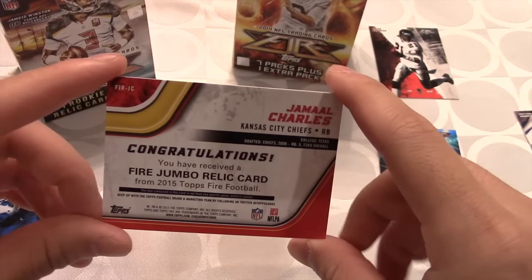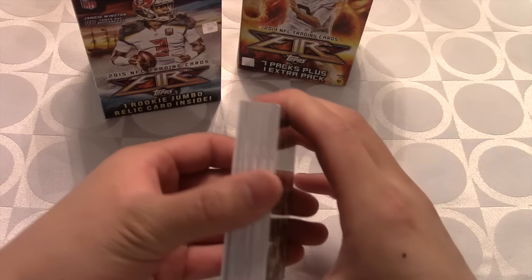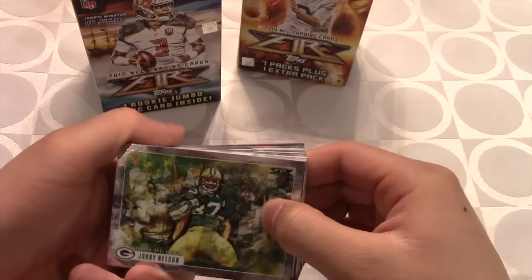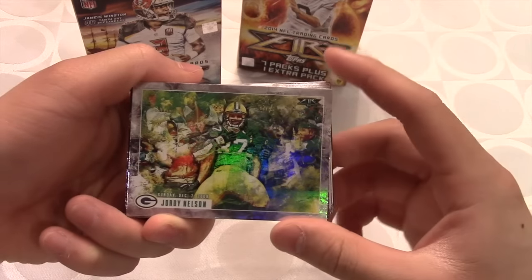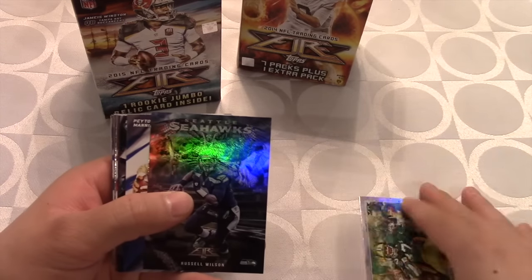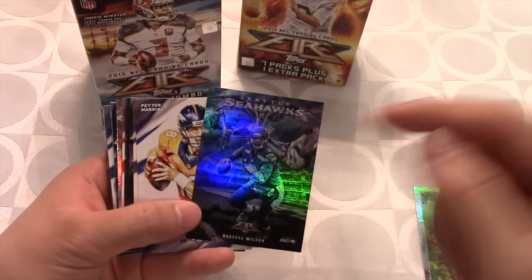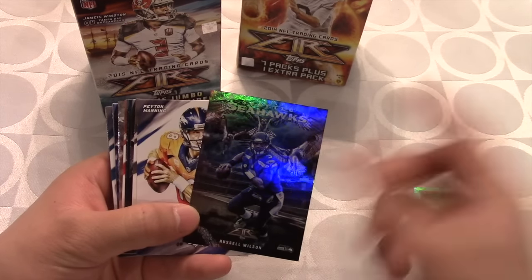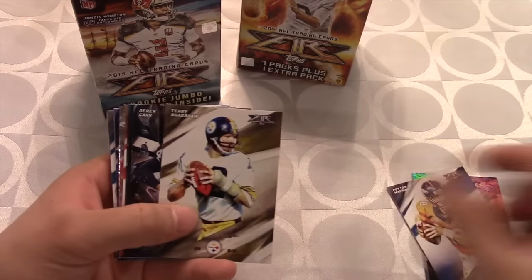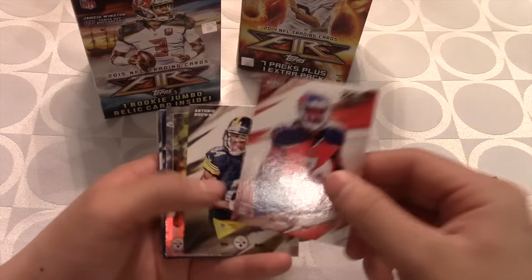Let me do a little recap and show you guys some of my favorite pulls in this box. Starting it off we have Jordy Nelson's card — that card has a lot going on in the background, but still a very nice pull. Then we have Russell Wilson's Seahawks card with the Seahawks in the background. It's funny — they have Colts with horses in the background, Bengals with tigers in the background. Then we move on to Peyton Manning, Terry Bradshaw, Derek Carr, Dez Bryant, DeMarco Murray, Jameis Winston's rookie card — the cover boy.